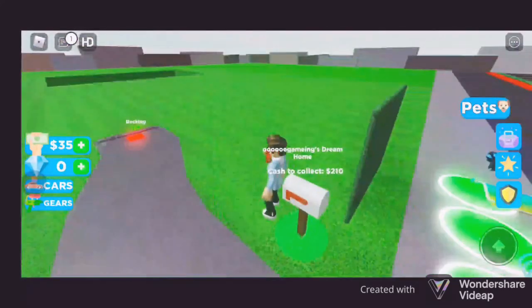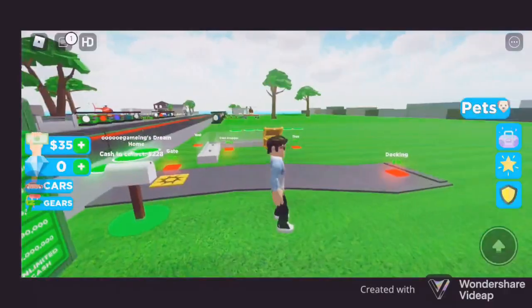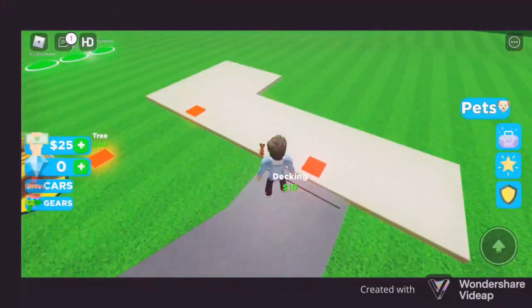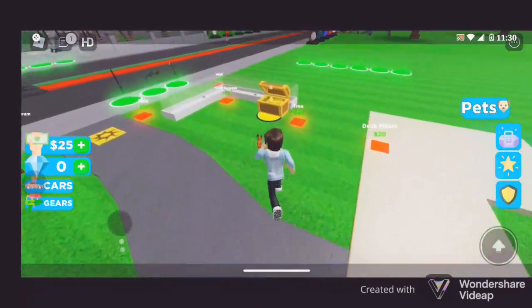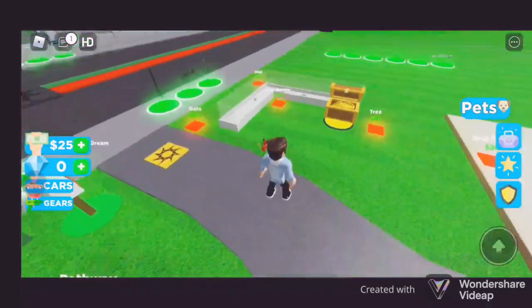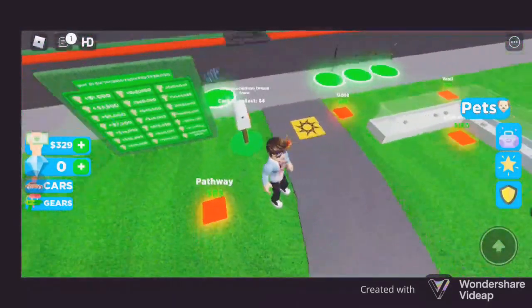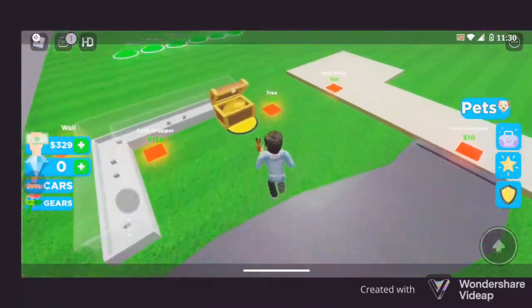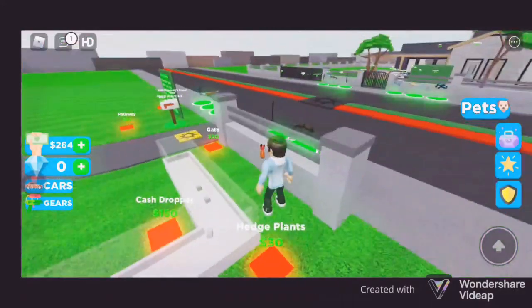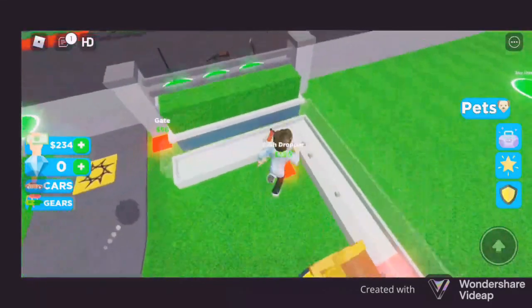We're building an agent and we're going to be doing House Tycoon, so let's just play the game. Here is a deck, trees and all that, so I need to collect some more money. I hope this doesn't stay because it's going to make the house really ugly.